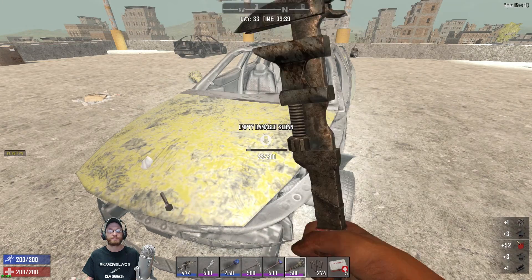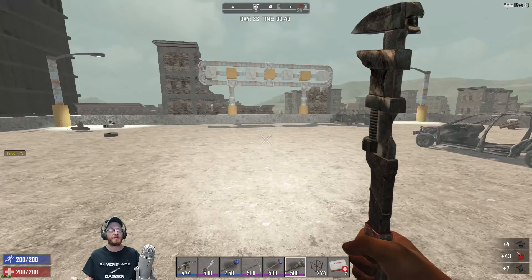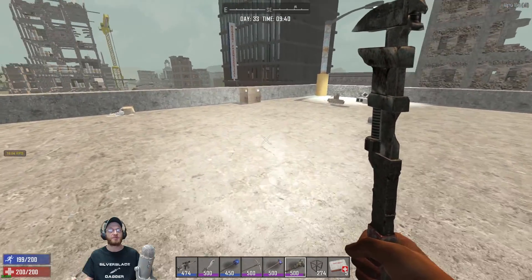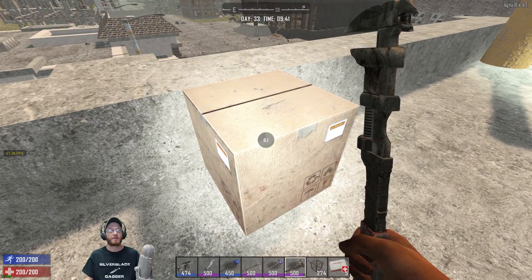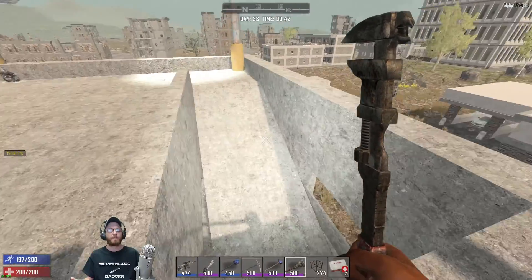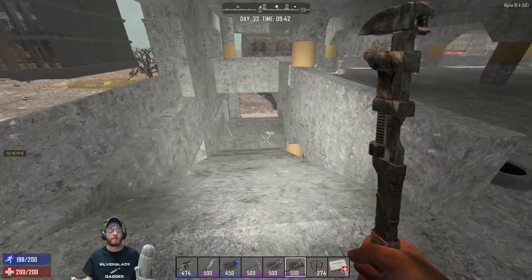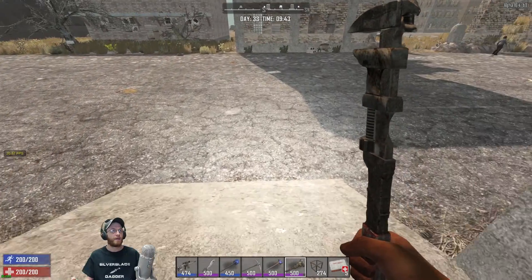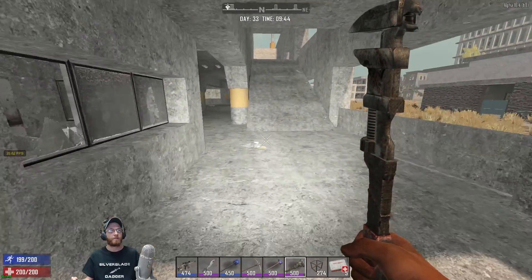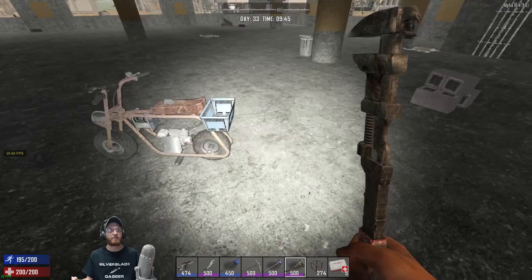There we go, and another one — excellent. This is turning out to be pretty profitable. Let's see what's in these boxes. Nothing. Bike's in here. Okay, for a second there I was like, what the hell?